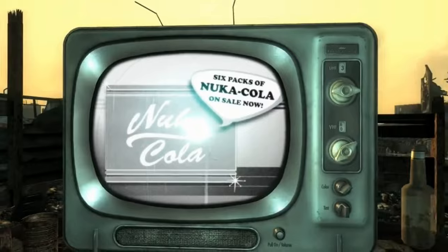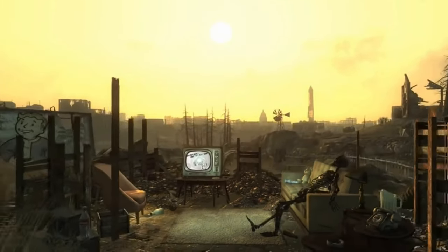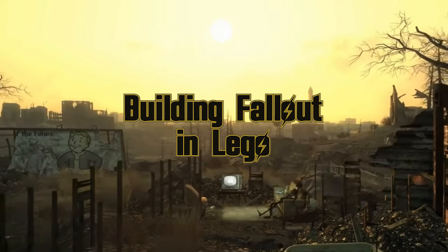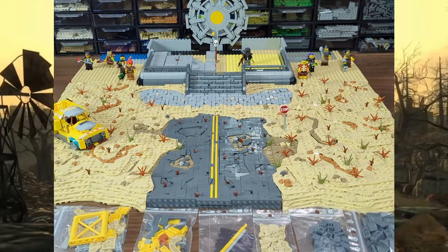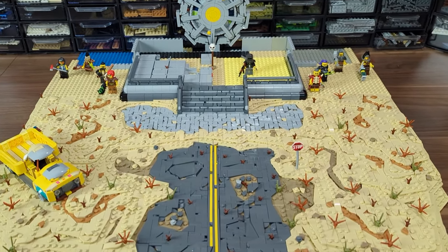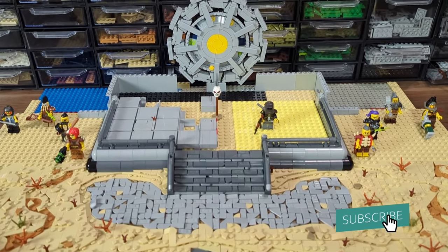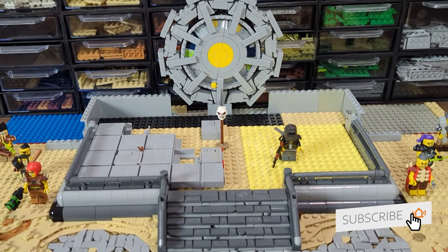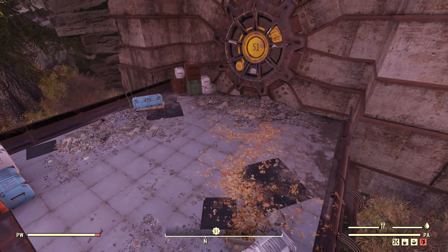Welcome back wastelanders, your favorite Lego vault dweller Kubrick here with another dose of some epic post-apocalyptic building. Today we're about to make something that many of you have been waiting for a long time. We already have most of the Mojave Desert done, and in the last episode we started outlining what is in front of the vault, so now it's time to make the entry itself.